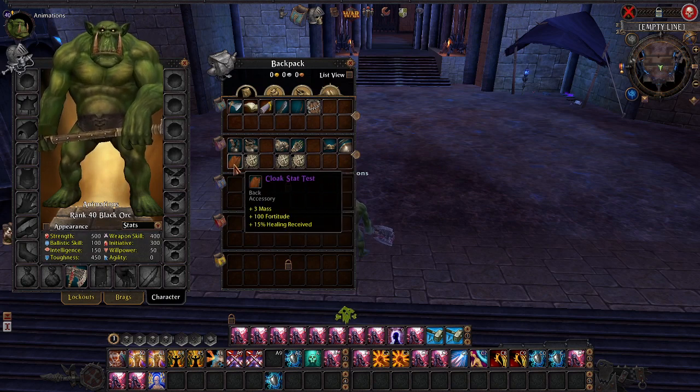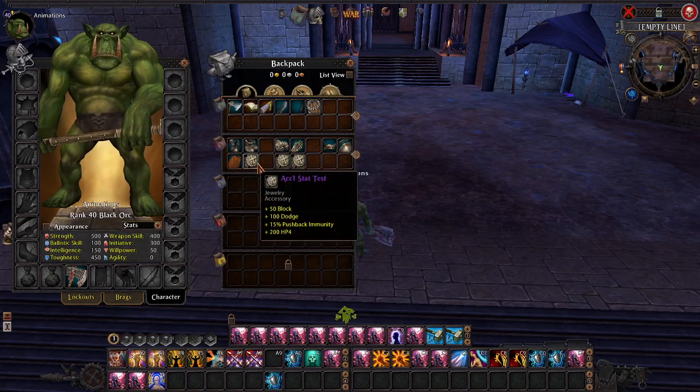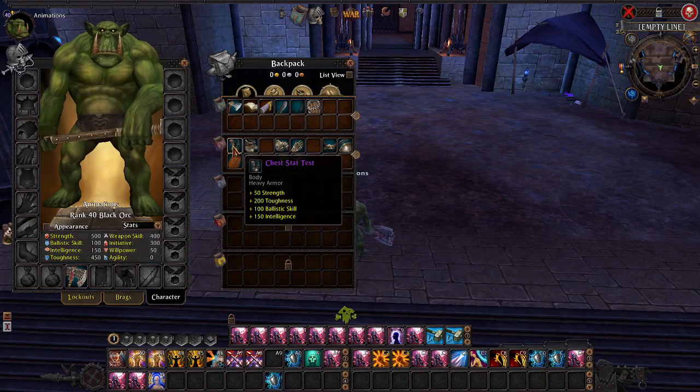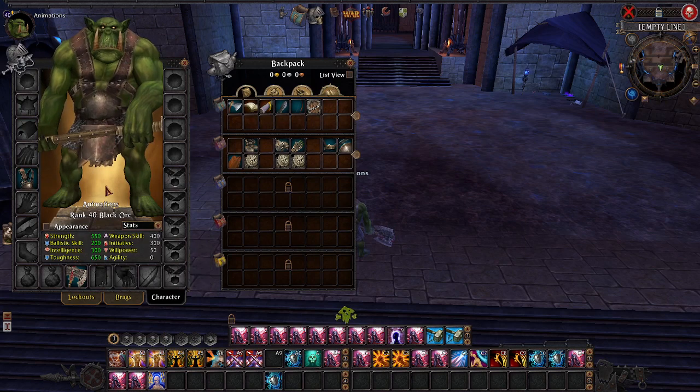There is a mass stat that you'll never find on gear, but it is on this piece of gear just to show that it can be changed. Remember, on Interbellum a lot of these things are actually ratings — for example, this is 50 block rating, not 50 block. Notice it does not have the percent there; that actually equates to like 0.5 block. So first off we'll equip this here and you'll see that these change appropriately. This is normal stats, nothing special.